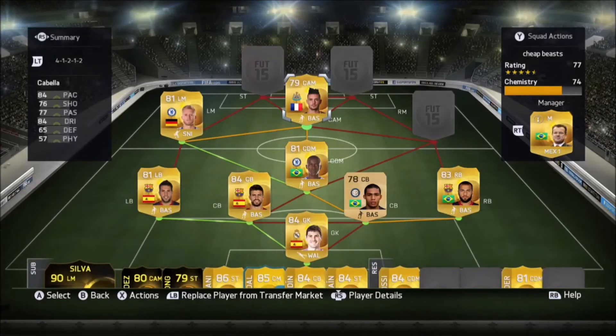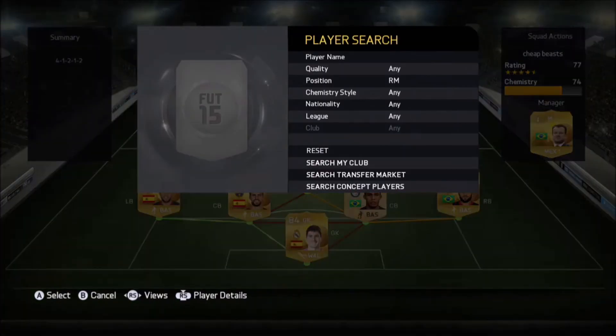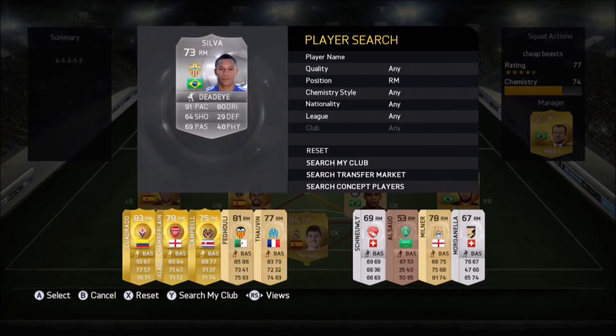In right mid we go with Wellington — the only silver in the team, guys. I just love this guy, I think he definitely deserves a spot in this team of beasts. He's absolutely amazing for me, so quick and so good on the ball. He's insane — he's got very good skills, very nice skill moves, very smooth on the ball, and he always seems to get around players.